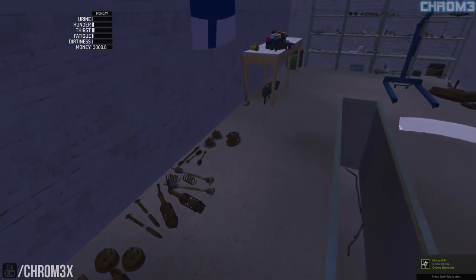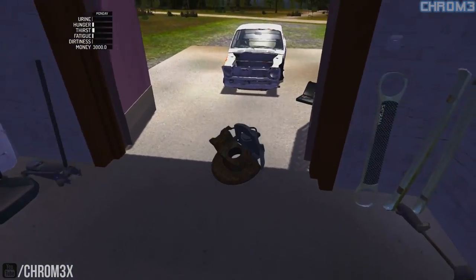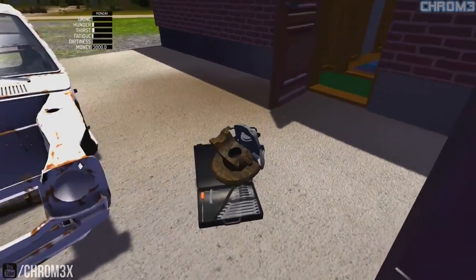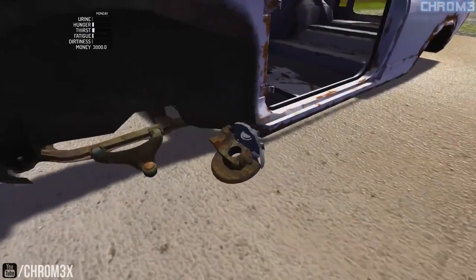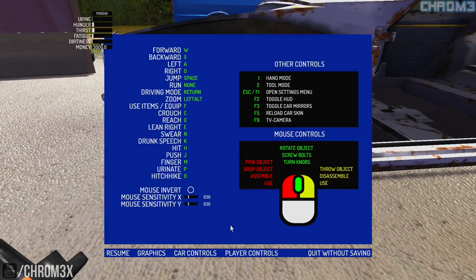So that's a 12 mil, so we'll go grab a 12 mil in a second. I just realized sprint isn't working, which is going to slow this video down a fair bit, so just give me a sec. Player controls, sprint. Oh, run. Okay, alright, there we go.